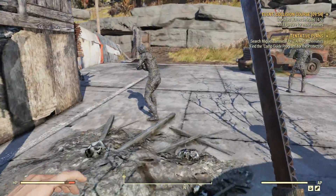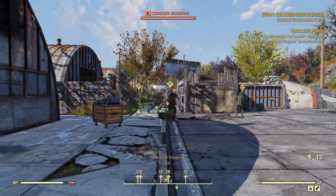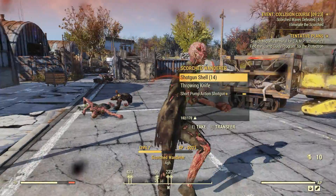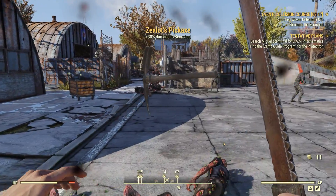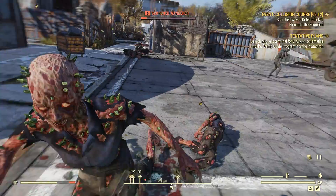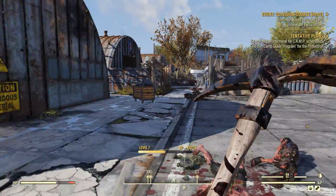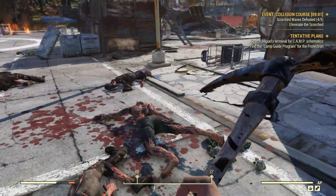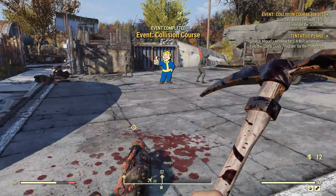One of them's glowing green — there's a legendary here! Since when does a legendary spawn in? Zealot's Pickaxe — we're putting that on right now. Plus 30% damage to Scorched. I did not know a legendary could spawn in on this one. Wait — four meters? No, that one's dead. Got a legendary spawn in — the game's being very nice to me.